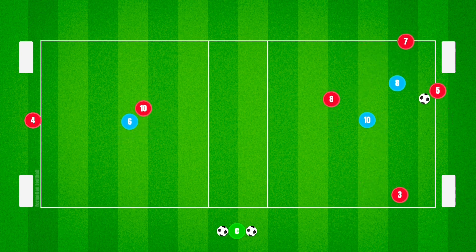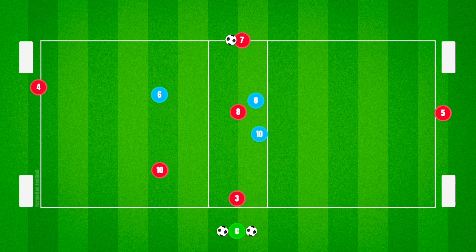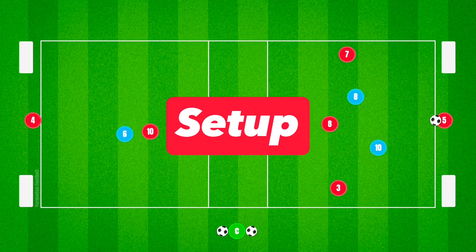This next activity explores up-back-through combinations, and is a great way for teams to practice vertical play through lines, finding third-man runners while exploiting spaces in behind.